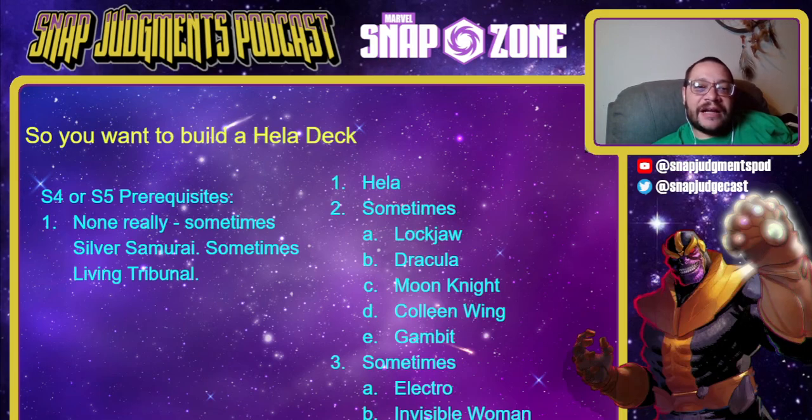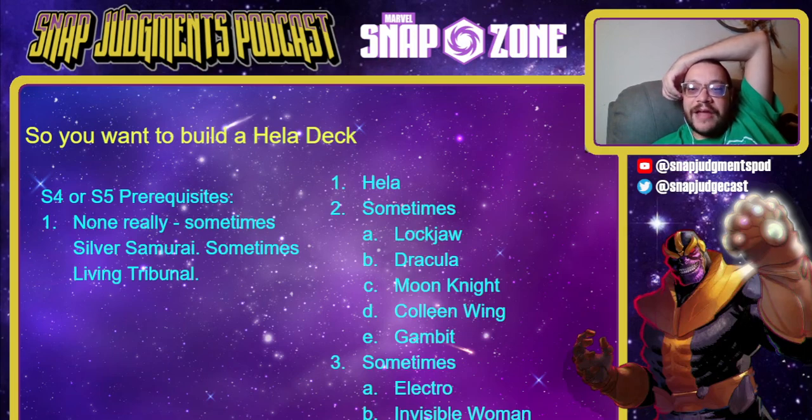If you want to build a Hela deck, this is a nightmare to build and I could not more strongly urge you away from it. It's wildly inconsistent, flies in and out of the meta, and is really hard to play. You may want Silver Samurai or Living Tribunal, and then you need a ton of Series 3 cards: Lockjaw, Dracula, Moon Knight, Colleen, Gambit, Electra, and Invisible Woman — plus potentially Magneto, Death, or Giganto as big cards for Hela to bring back. I think you should avoid Hela.